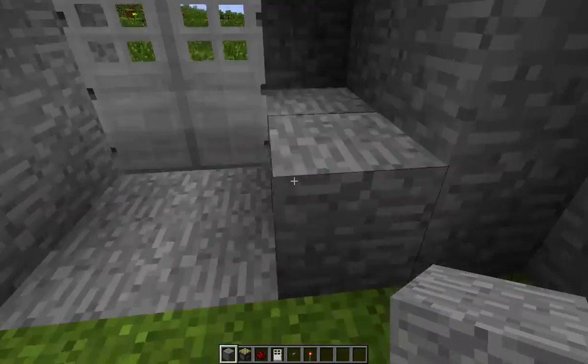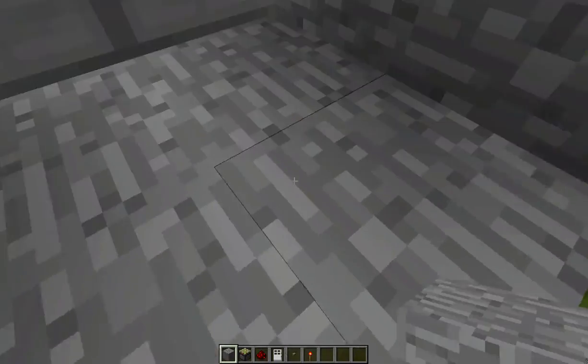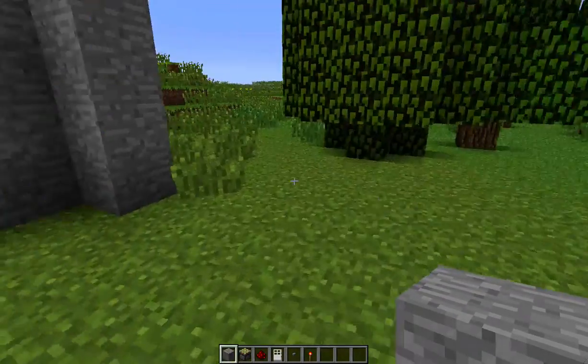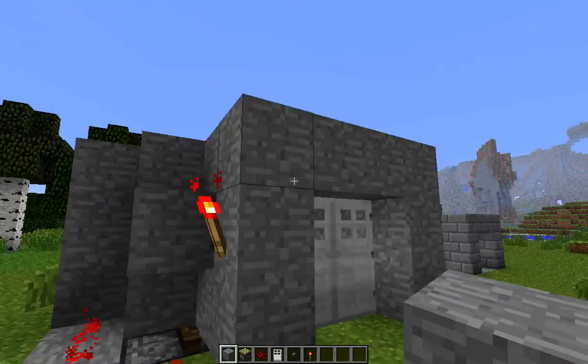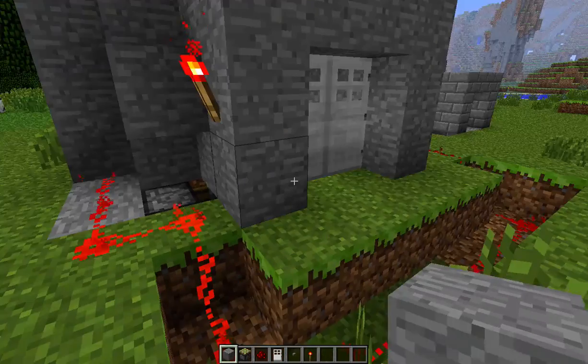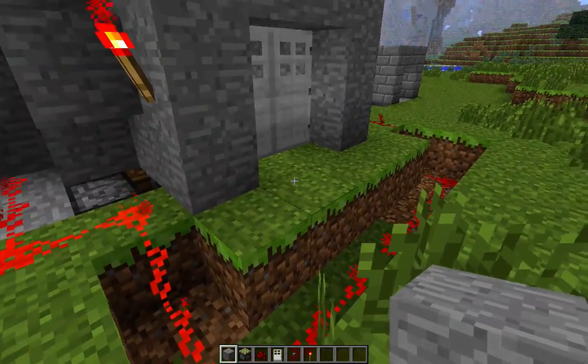There you go, not too hard. And when anybody comes walking up they press it and they fall down into the hole. Pretty simple. Remember — you got the sticky pistons which are activated full-time on the block that you have the button. You put your redstone torch there and then just connect them together, connect all the wiring together so that it's all simultaneous.